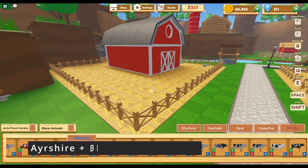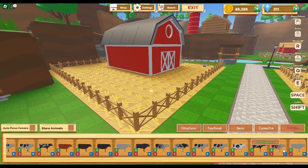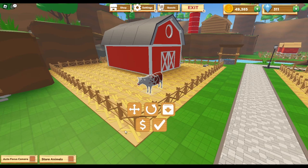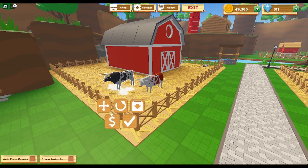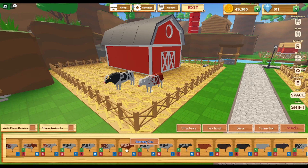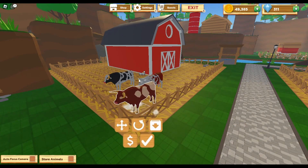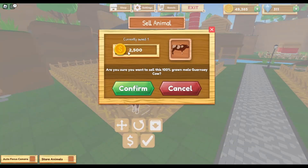For the last cow combination, what you need is an Ayrshire cow as well as a Blarkop cow. What these two here make — yes, right here — is the Guernsey cow. I'm not sure exactly how this combination makes this cow, but these two create it. This one sells for 2,500 as a full grown male, probably around 2,000 for the female.